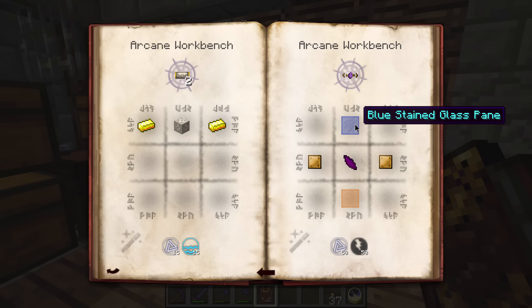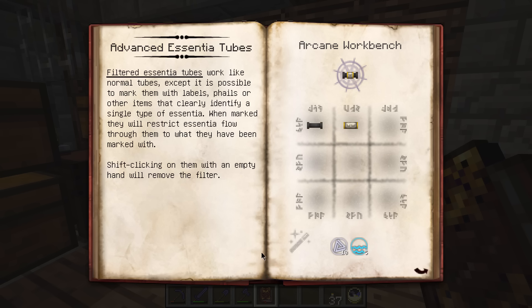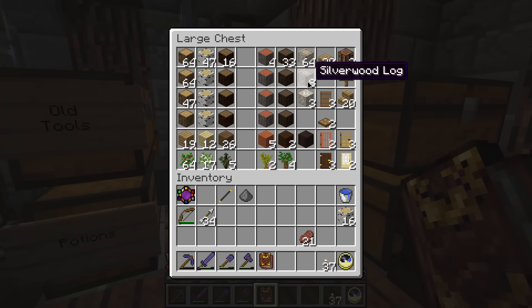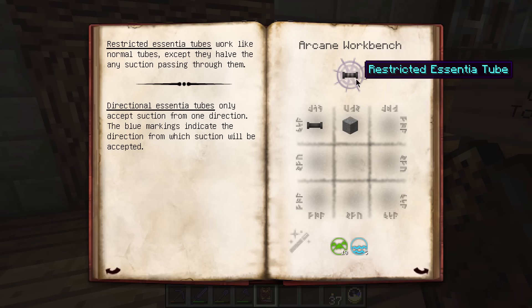The essentia filters aren't so easy to come by - they require silverwood planks, which I still haven't found a steady supply of. Every block counts at the moment with silverwood. The Restricted Essentia Tubes work like normal tubes except they restrict the suction passing through them - really nice if you need to set a priority system where essentia can go one way, and if it can't go that way it goes the other, or to make a long section seem shorter or longer. I think they've decreased the cost of these since I remember them costing more.